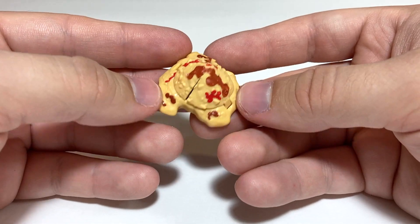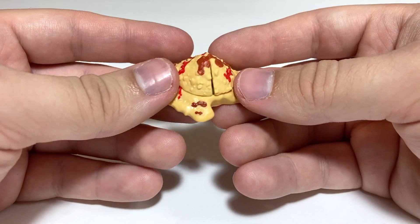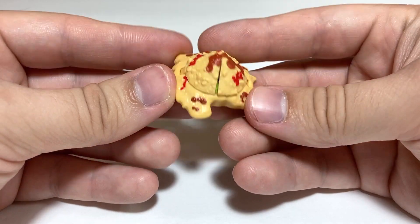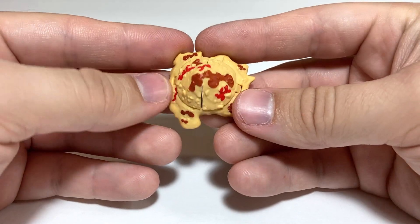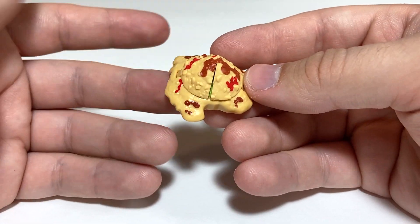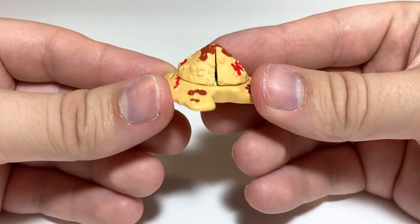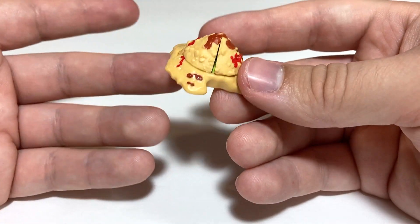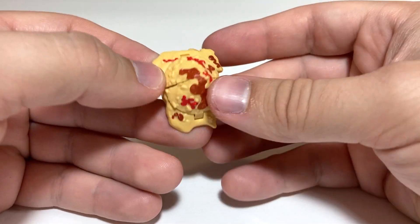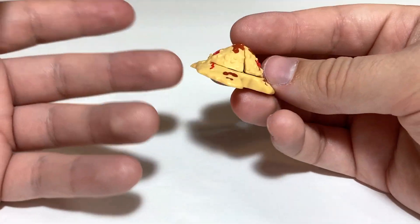It almost feels like maybe this was originally designed to be like an anthill or a high school project volcano or something like that, because it doesn't really give the energy of a pile of vomit — it just kind of looks like a little pile of dirt. So maybe they were originally planning this mold to be something else and then switched it around so they'd have something else in the Custodial Crew. I think an anthill would have made a pretty decent amount of sense in the Pet Mob. But yeah, Vomit Mode: nice sculpted detail, shape's not quite right for what it's trying to be, and I don't really like the paintwork.